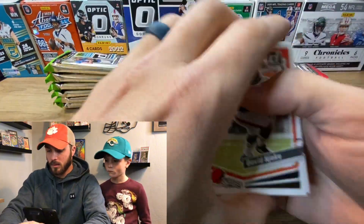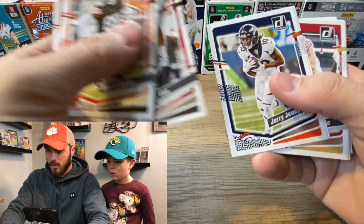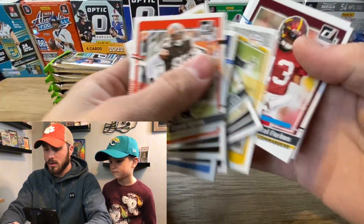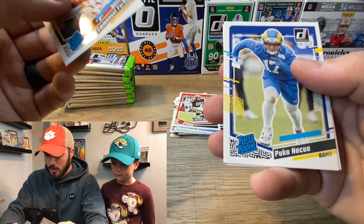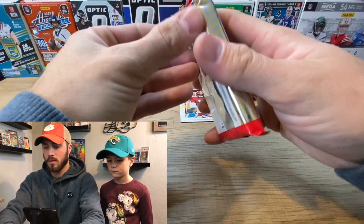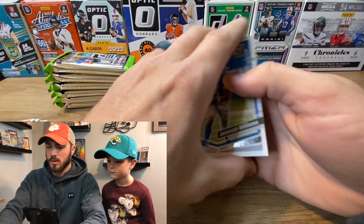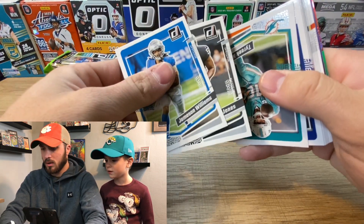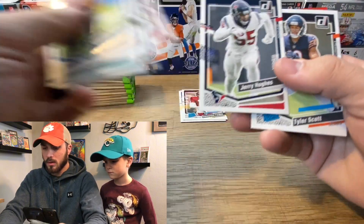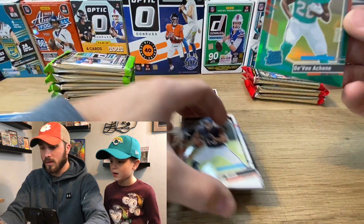Starting with my box, flying through these real fast — a lot of base to begin with. The Donruss design this year is okay, nothing crazy. Here are the rookies: Emmanuel Forbes, Puka Nakua, and a Deebo Samuel highlights card. Skipping over the base, I got a two-color preview and it looks like a mem card in this one too. Then Tyler Scott, and moving on to the optic preview section.